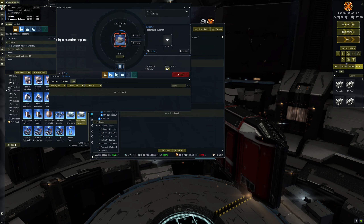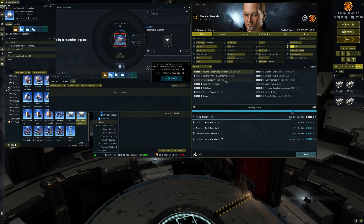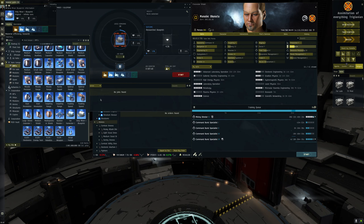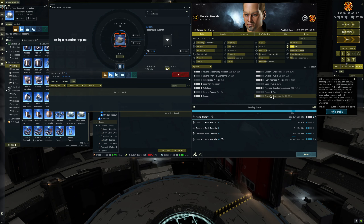The skills you want to train to do more of these jobs at the same time are in the science section. You want Laboratory Operation - allows one additional research job per level - I've got that to five. I've also got Advanced Laboratory Operation which lets me do another five, so I can do 10 at once. Also there's Scientific Networking, which allows you to complete and install jobs remotely when you're not even in that system or citadel.